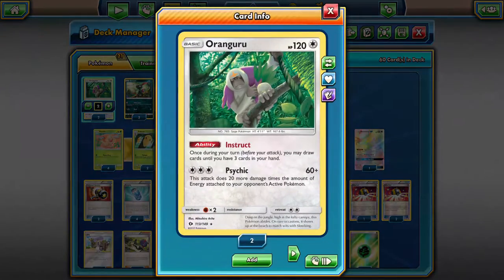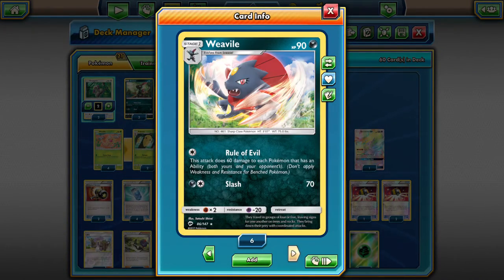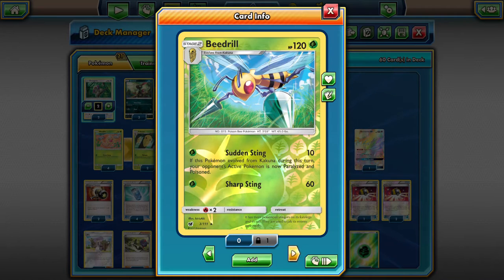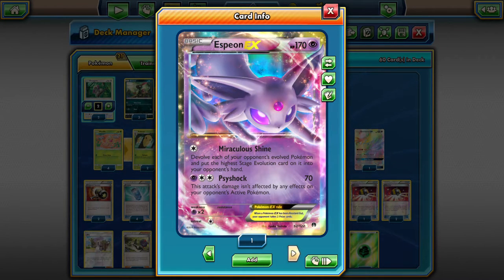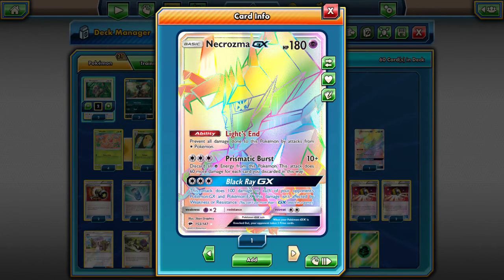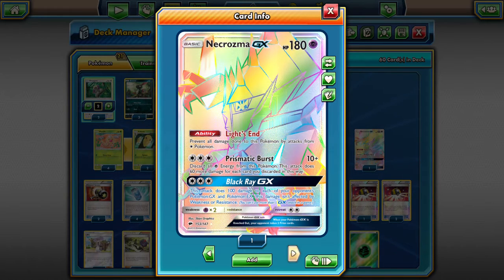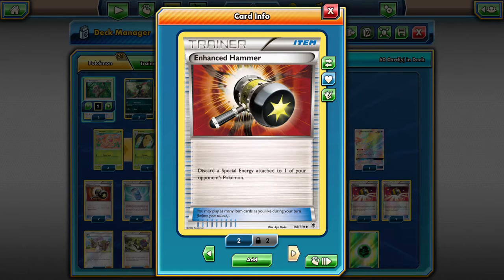The Pokemon lineup: two Orangaru, two-three Sneasels, two Weaviles, four Weedles, four Kakunas, a 2-2 split of Beedrills, one Espeon-EX for Miraculous Shine, and one Necrozma-GX for Black Ray GX — which can also help against Drampa, making it where Drampa can't attack you. Part of me wanted to put in a Hoopa and a Zircitree because those are two more stall tactics — Zircitree, special energy users can't attack it.